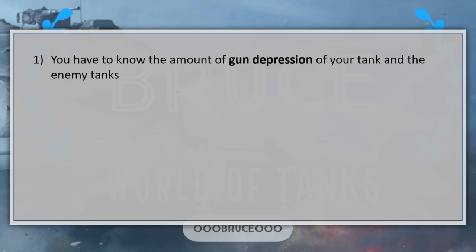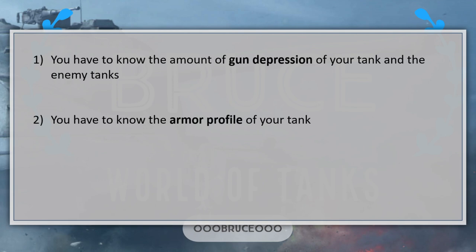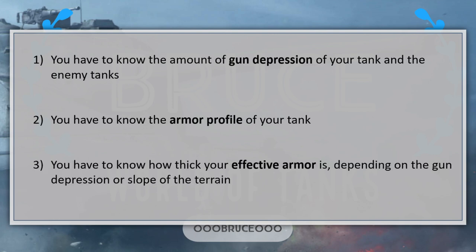Before the theory, there are three basic things you have to know to play hull-down correctly. First, you have to know the amount of gun depression of your tank and of the tank you are fighting against. Second, you have to know the armor profile of your tank. Third, you have to know the thickness of your effective armor depending on the gun depression and the slope of the terrain. As we saw with the Progetto 66, this can make quite a difference. Now let's talk about the theory of playing hull-down.